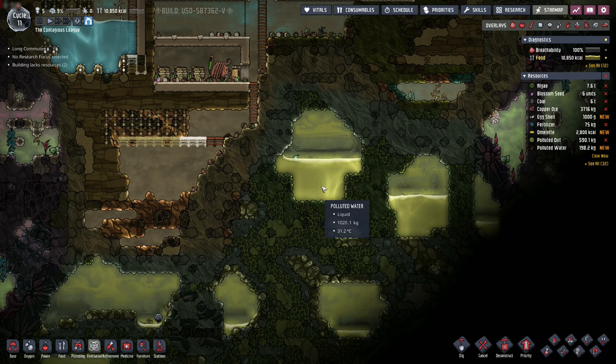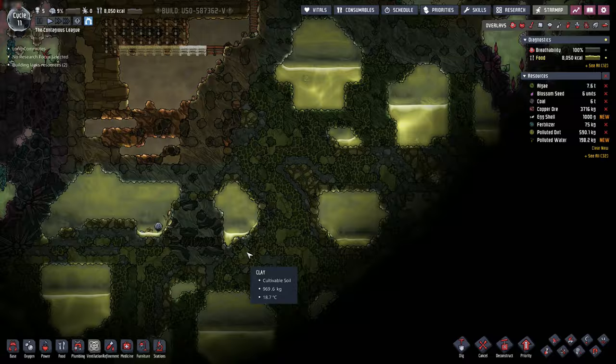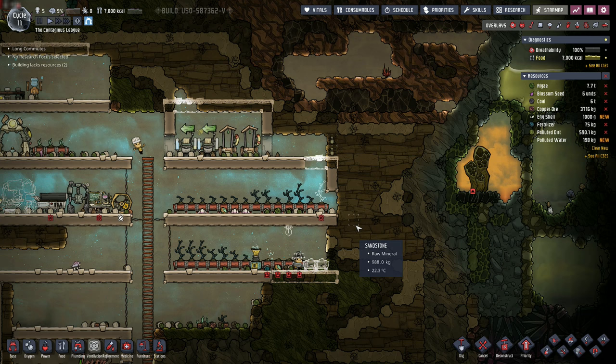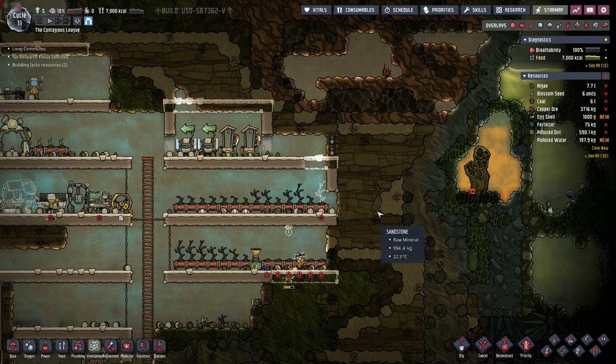We need to find a good place to have a reservoir for the polluted water. We could add our polluted water to these existing pools, but that's less than ideal. If we look at the germ overlay, you can see that currently this polluted water has no germs. The polluted water we're going to get out of our washroom and later our bathroom will actually have food poisoning germs, so obviously that's not great.